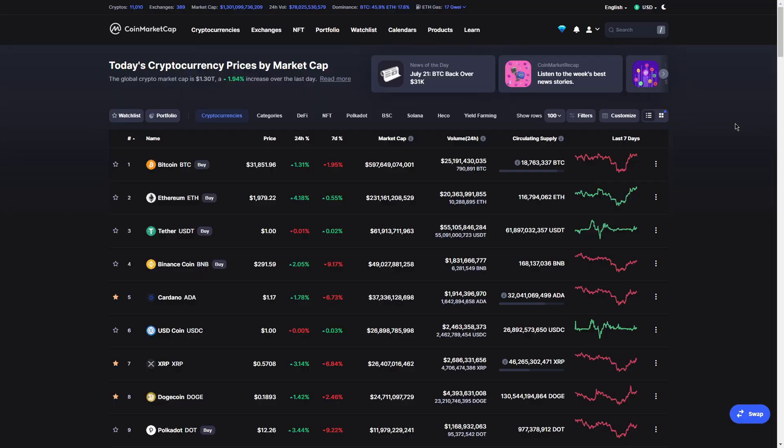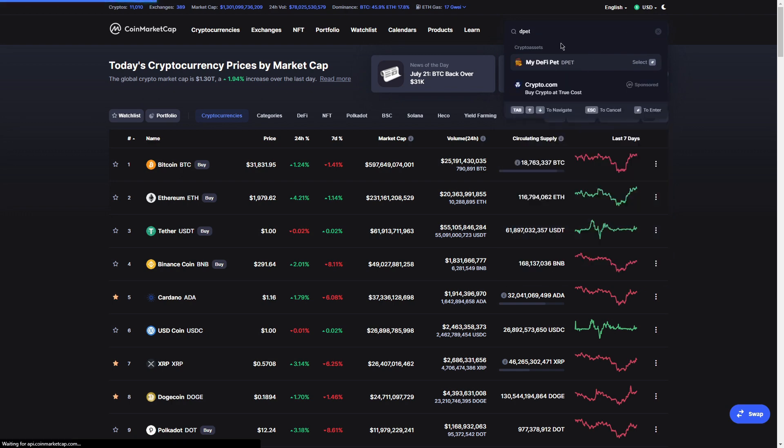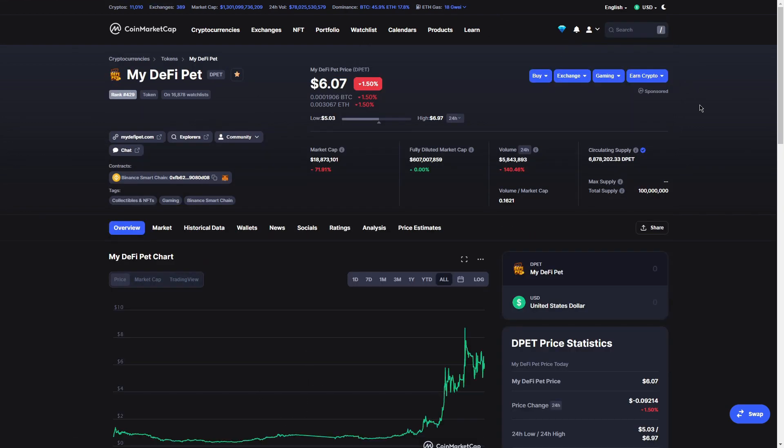Tingnan na rin natin yung buong Cryptover. So nung isang araw parang nag-$4.5 dollars na lang yung D-PET. Nasa 1.2 trillion na lang yung Crypto Market Cap as a whole. And ngayon nakabawi na sila. So tingnan natin yung D-PET currently — it's trading at $6.07.